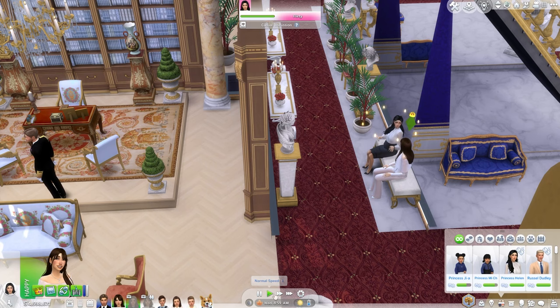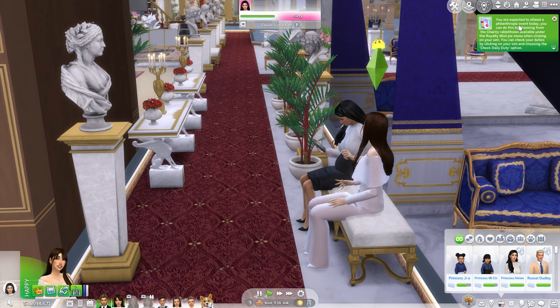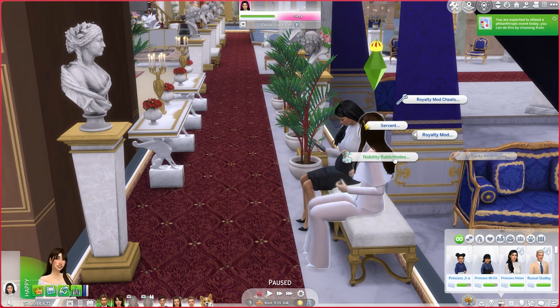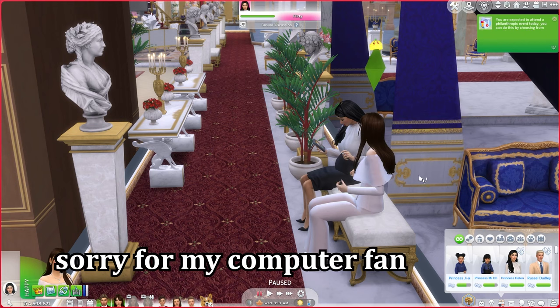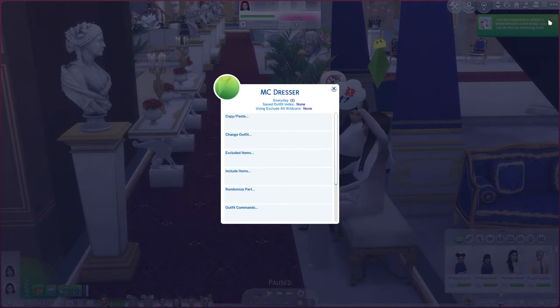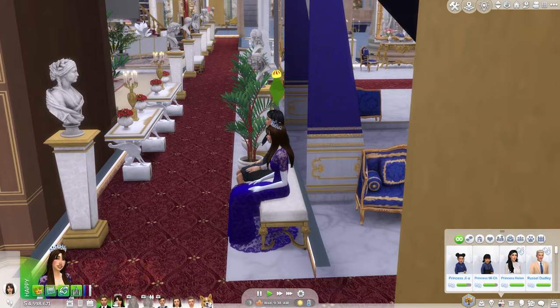There we go - we've got a philanthropic event today! 'You can do this by choosing the charity rabbit holes available under the royalty mod pie menu when clicking on your sim.' So we go to royalty mod charity. We can choose: 'attend blankets for the unhoused event' or a 'fundraising gala' - we'll do the fundraising gala. As soon as you click on it, it starts.